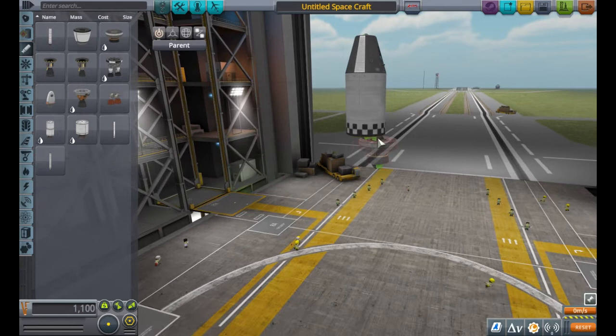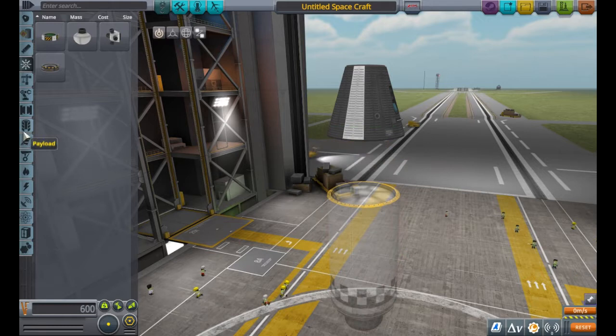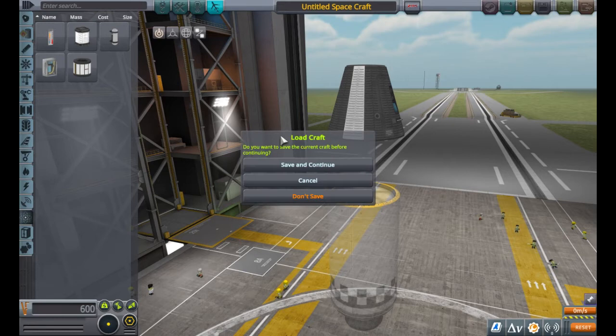So I'm going to have to do all the same things again - I'm going to basically rebuild. Actually, better idea: let's open up the moon one and just take off the entire lower stage.